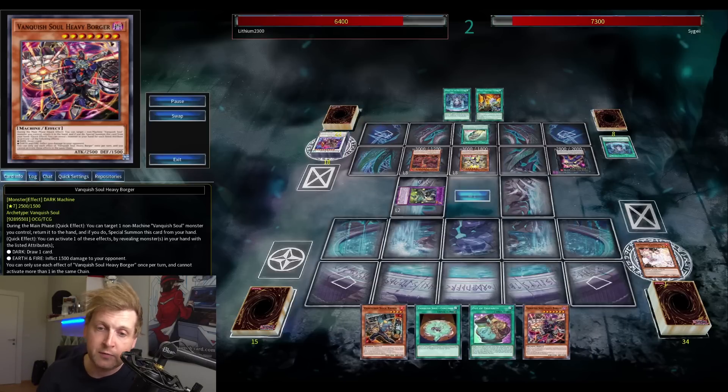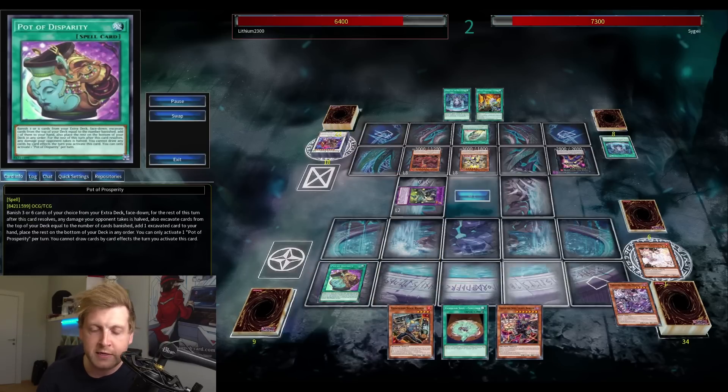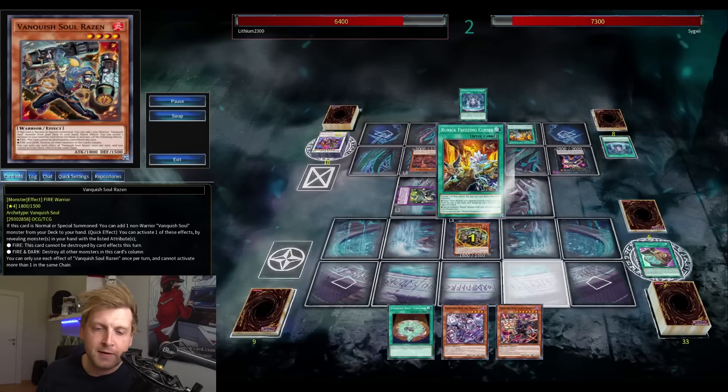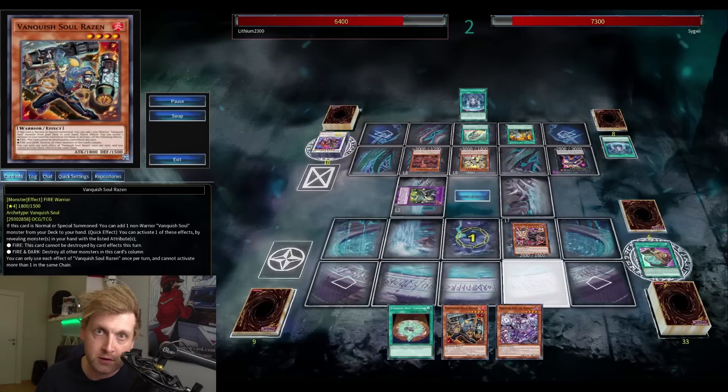It's essentially a double search. Pair it with Raisin's search during your turn and your opponent's turn, plus the potential draw with the level 7, and with the right hands it can snowball really quickly into a lot of advantage for this deck.